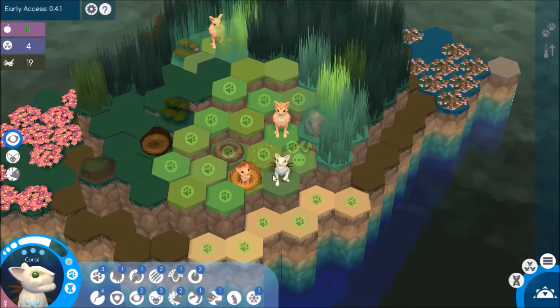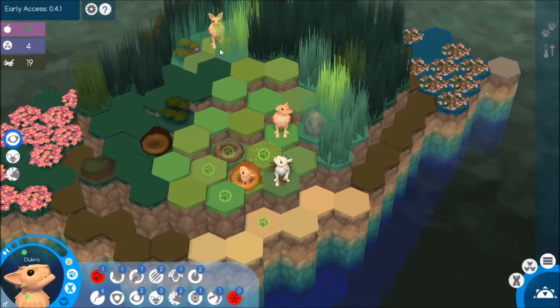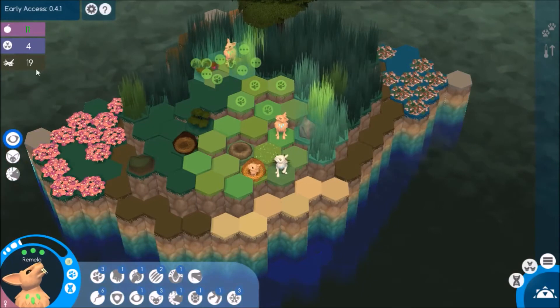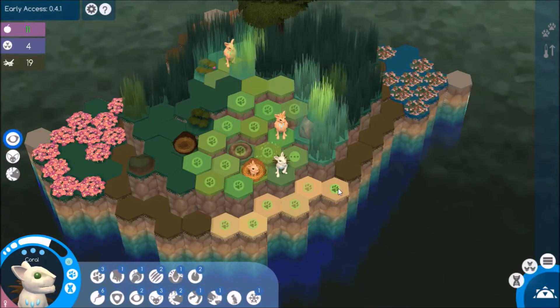We have the two alphas here — Reef and Coral — and then there are two offspring: Ducro and Remilia. I'm trying to keep the numbers pretty small and manageable; that's a lot easier with this challenge, I think. So we'll see how far we can get.